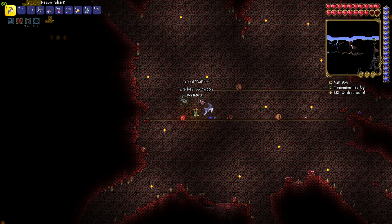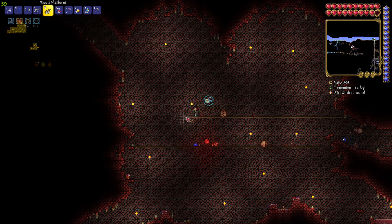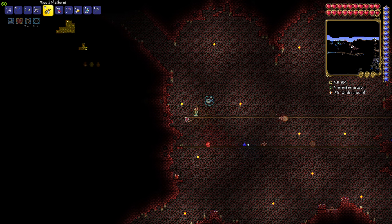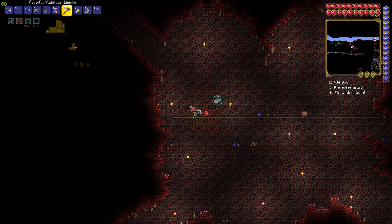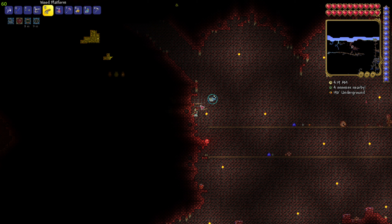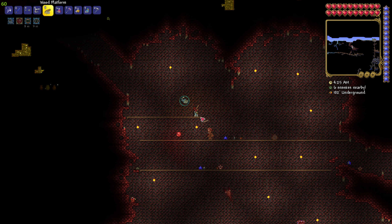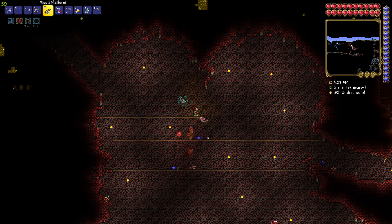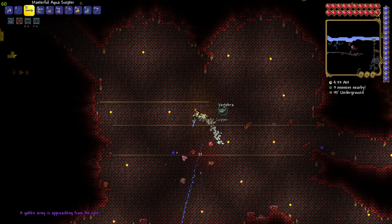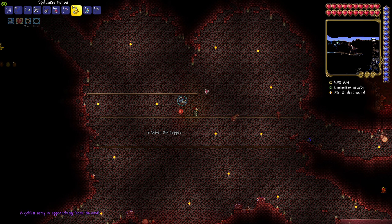We could destroy the walls behind us so that spiders can't climb around us. Yeah, let's do it — let's be smart about this. Maybe we'll get flying enemies instead. Wait — a goblin army is approaching from the east! Okay, slight change of plans.